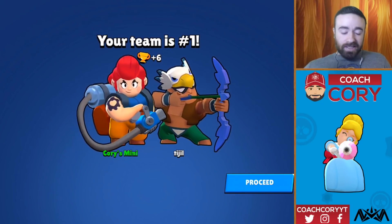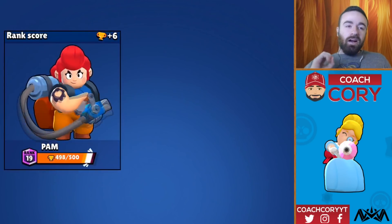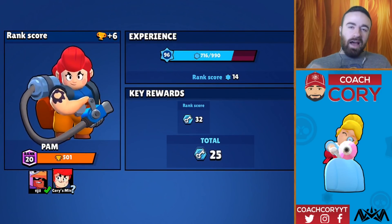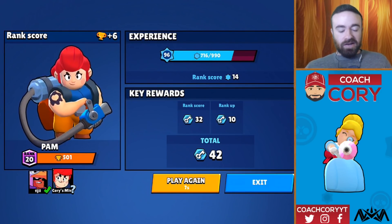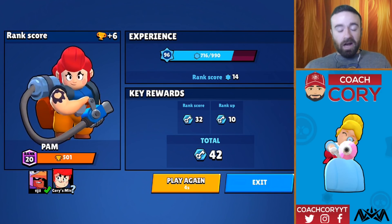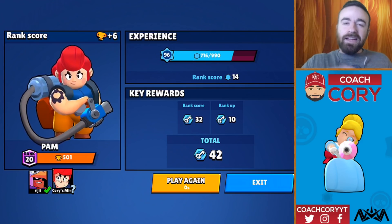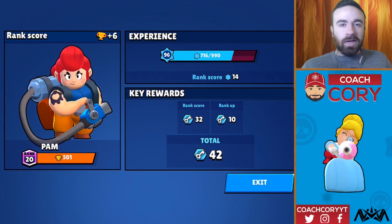Nice. Only two more trophies to get to 500 on my mini account. Pam is so, so strong — glad to get her to 500. Definitely a lot easier after the balance changes. But hey, can't complain. Alright guys, this is going to be it for today's video. Hope you enjoyed my map guide on Scorched Stone and getting Pam to 500 trophies. Thank you so much for watching — hope you enjoyed and I'll catch you later.